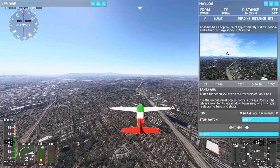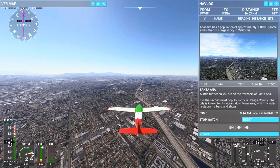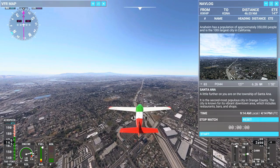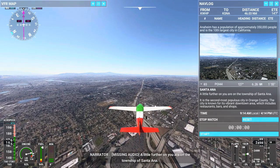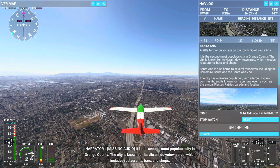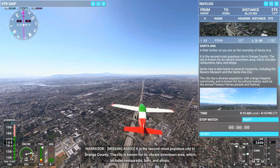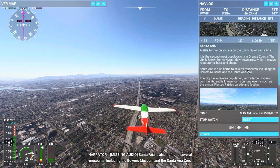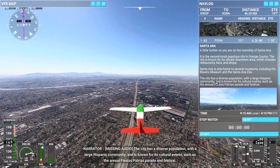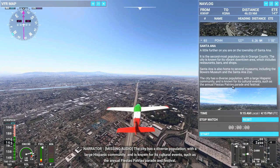Okay, we are almost to the Anaheim picture here — actually, we are. This overpass right here, that set of railroad tracks is right there, that patch of trees is right there. So we are just starting to come up over almost to that interchange. A little further on, you are on the township of Santa Ana. It is the second most populous city in Orange County. The city is known for its vibrant downtown area, which includes restaurants, bars, and shops. Santa Ana is also home to several museums, including the Bowers Museum and the Santa Ana Zoo. The city has a diverse population with a large Hispanic community and is known for cultural events such as the annual Fiestas Patrias Parade and Festival.